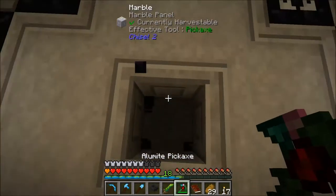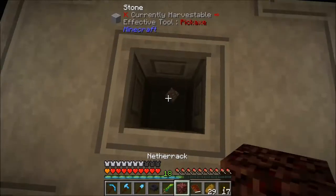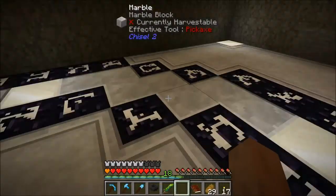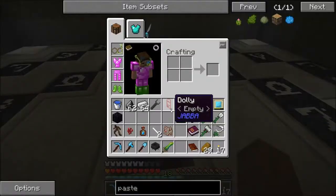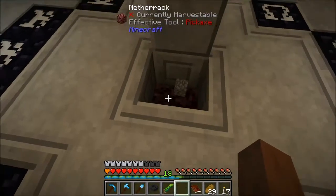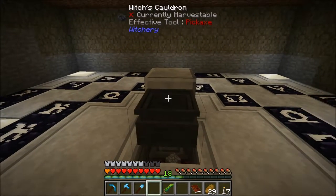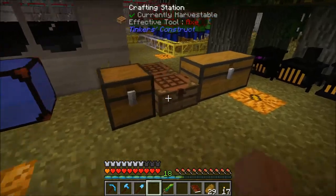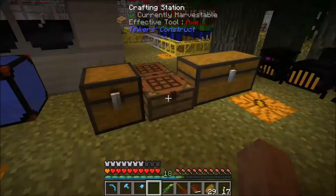The problem is, apparently this seems to be one of those rituals that requires altar power. So let's see if we can get this moving here. We'll put that there. Put the cauldron here. Let's make our broom, which is just some sticks and three rowan saplings. That gives us a broom.